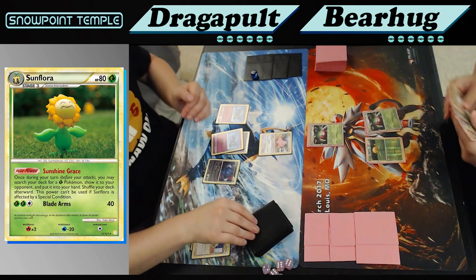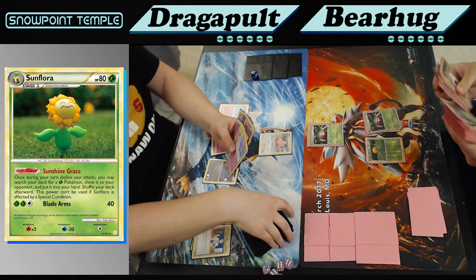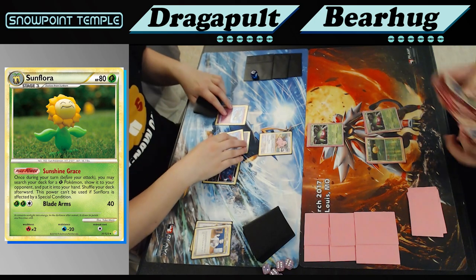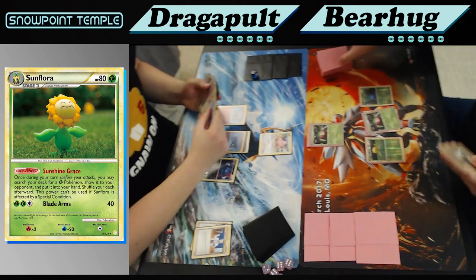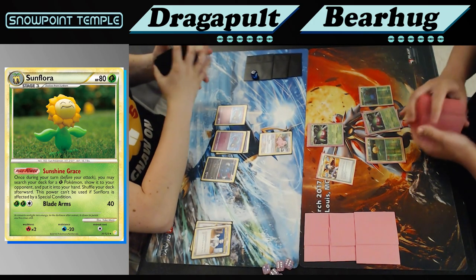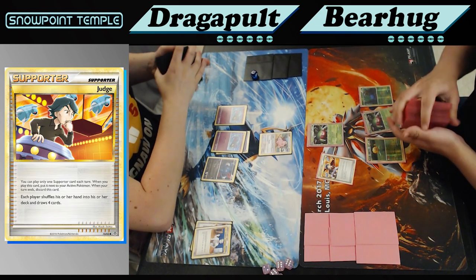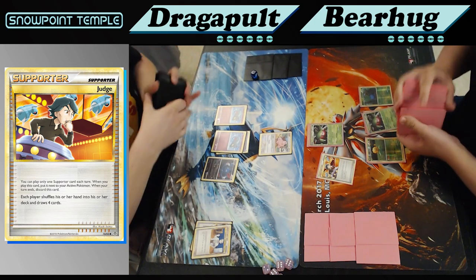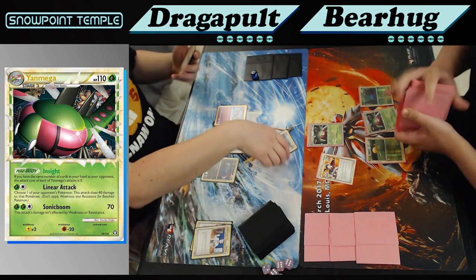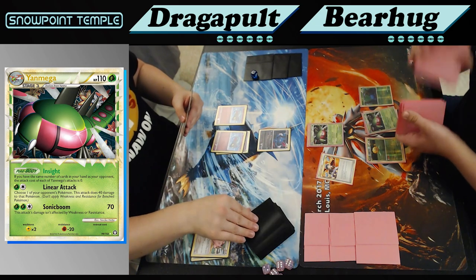And now here we see why I just passed last turn — Sunflora, Yanmega, Yanmega, Sunshine Grace. I have to admit, Scott, that felt very good to do. That's an absolutely disgusting opening hand. I'm starting off with six cards, and you definitely have the ability to match that, especially with that Judge you just played, to just turn around and take out the Kleffa or start attacking elsewhere if you wanted to. I think I Sonic Boomed the Kleffa, but we'll see once we finish shuffling. And yeah, there goes the Kleffa. That was just a disgusting turn two.